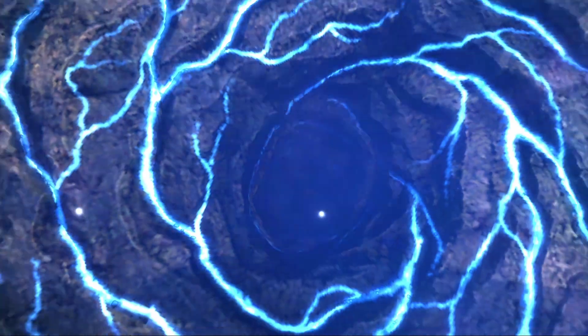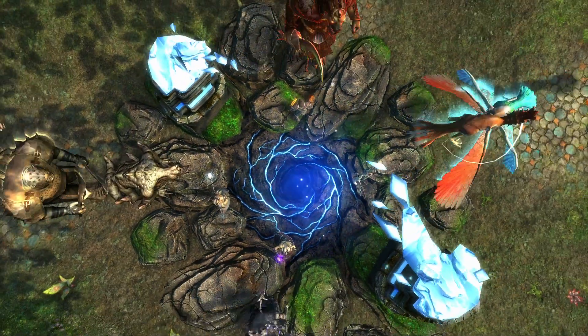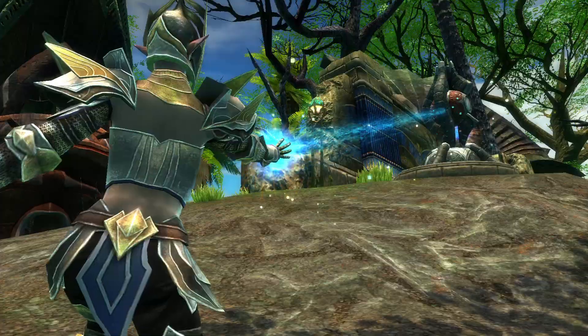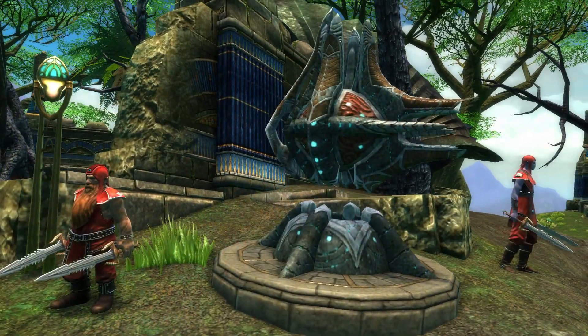The Source Wells represent a line to the heart of Telara. Players will have to defend the Source Wells from the planes. They allow you to upgrade the defenses in the area around them, and they're the places that you're going to be able to get most of your quests.